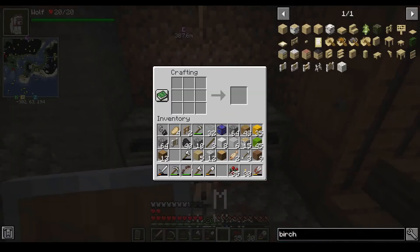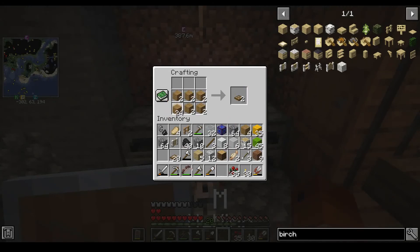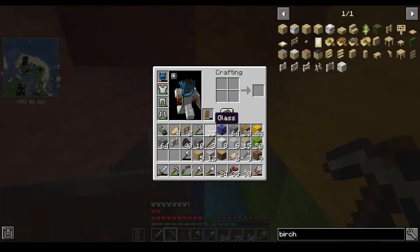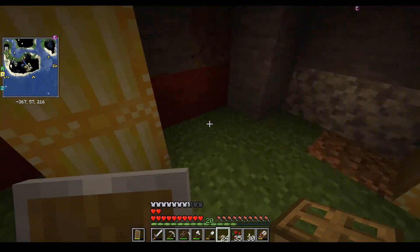We're going to need 24 trapdoors, as I said — 2 times 10 equals 20, and then we're going to need 4 more. I've gotten enough trapdoors now. We're down this way, and now it's time to place the trapdoors.